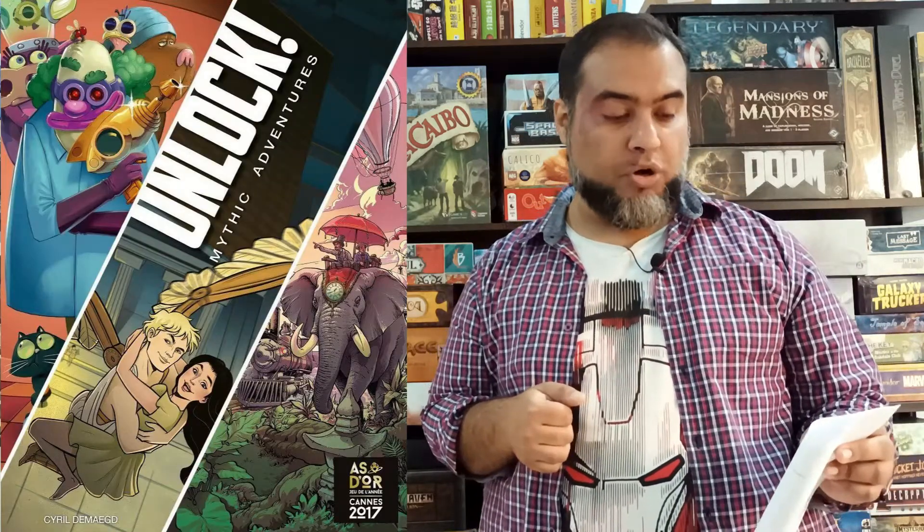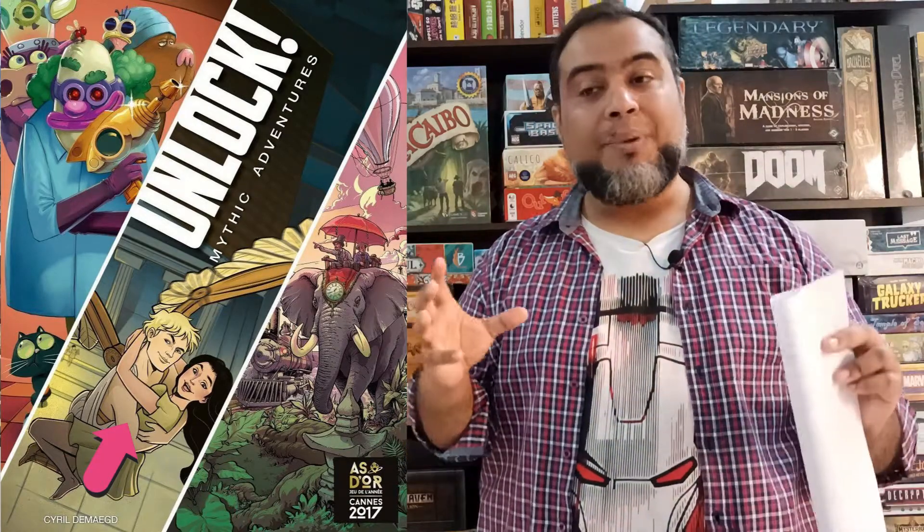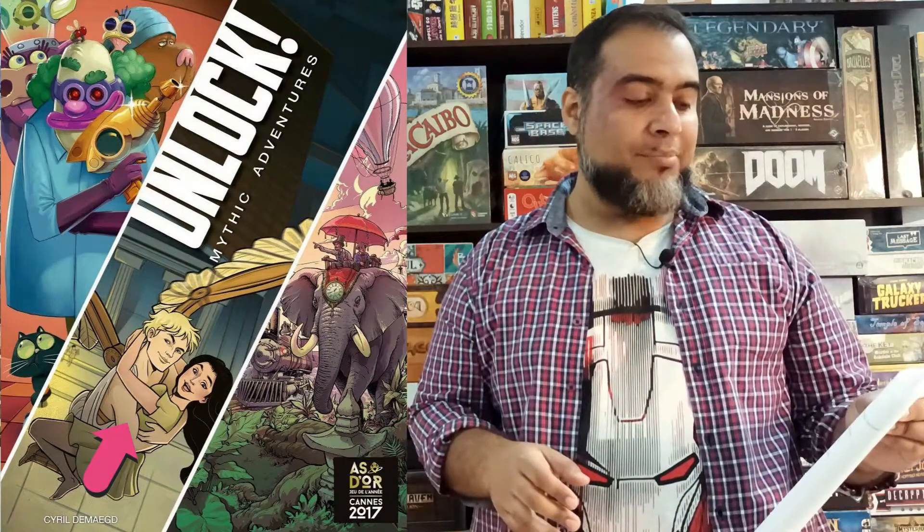At number 3, from the Mythic Adventures box, is Clutches of Hades - from Greek mythology. Hades has captured someone you care about and you must go to the underworld to free them. There's lots of cool app integration and good puzzles. It's beginner-friendly without being dumbed down, with really constructive interesting puzzles. You meet different mythical Greek gods and each gives you their own puzzles to solve to please them and earn their help. Beautiful artwork as well.